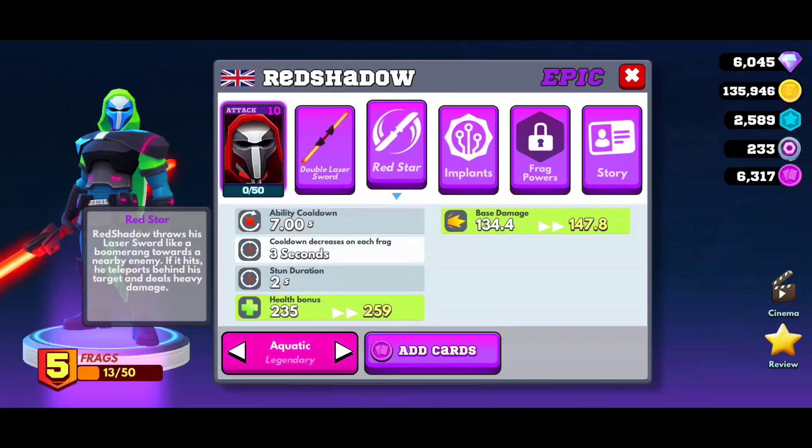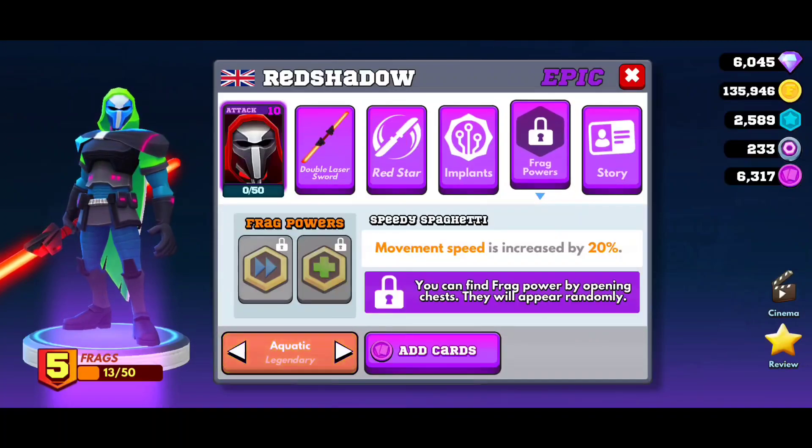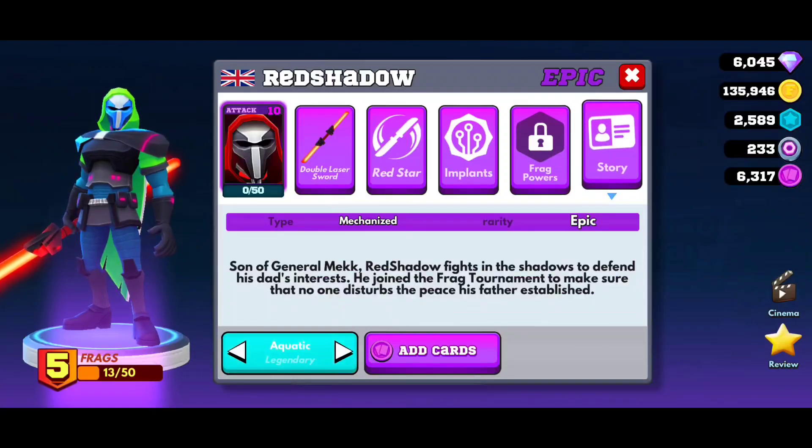Now let's talk about the implants. I have 4 implants: one health, one slow effect, one fire, and one ability delay.